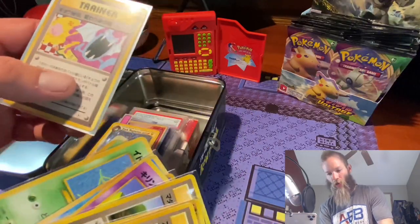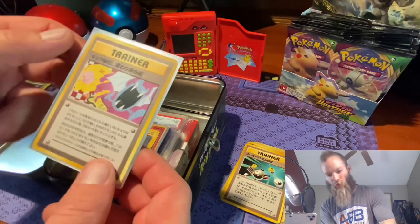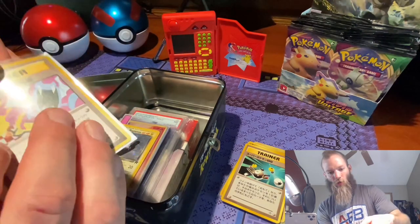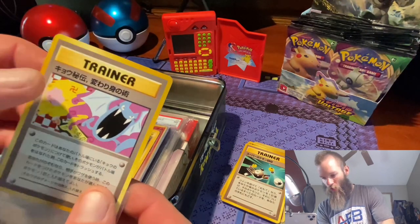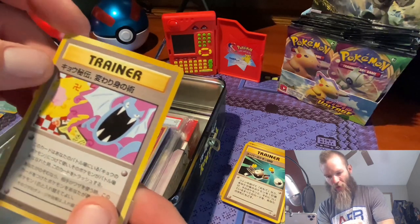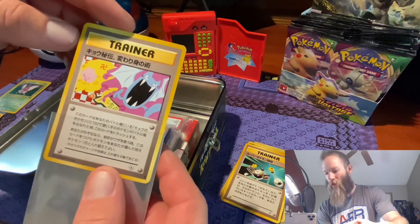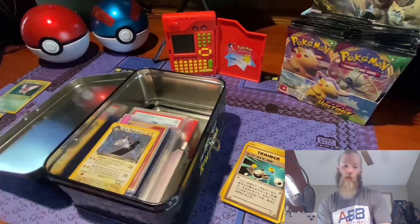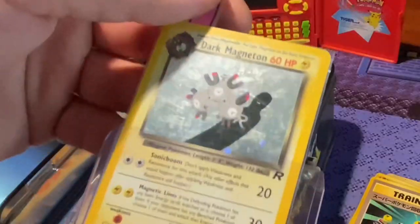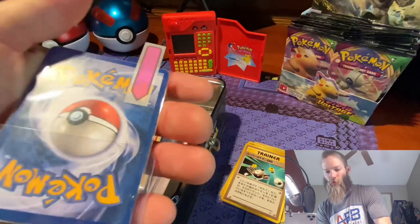These all came with this card and it was like $15 maybe. But this is another banned card, and if you haven't noticed why — there's this little swastika up in the corner, and that got changed from the Japanese set to the English set. So that card is banned; it's a banned card in the U.S. And this here is a Dark Magneton. It's got some scratches and stuff, but I think I got it for a pretty good deal.